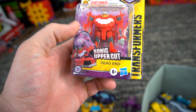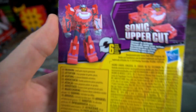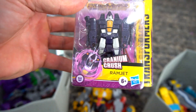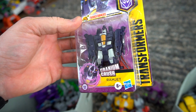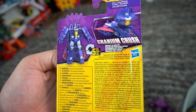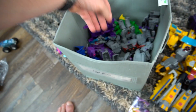He's got the Sonic Uppercut and this is a Scout Class, so this is Wave 6 — he's a six-step. Wave 6, six-step, Sonic Uppercut. And whoa, look at that — another one! It's Ramjet — Cranium Crush! The second one for the Scout Class Wave 6. There's only two in Wave 6. Cranium Crush — he turns into a jet plane.